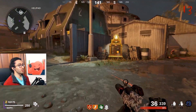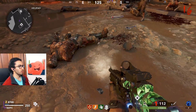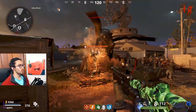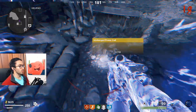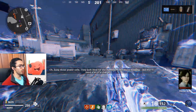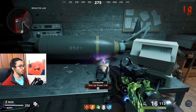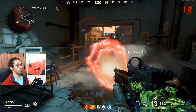Now we need to kill a mangler and he's gonna drop a power cell. We killed the first mangler but he did not drop the piece, so we wait for another mangler. There it is — the uncharged power cell. Let's go back to the weapons lab; to the right of the armor is where you charge it.